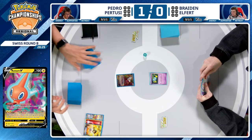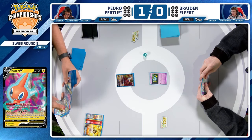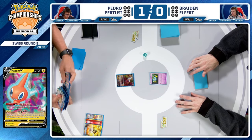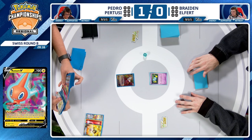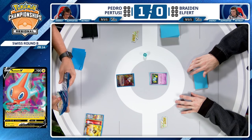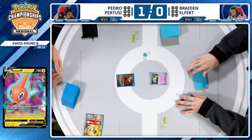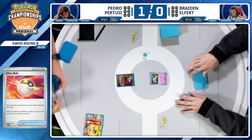In general, Charizard decks are just so powerful going second — they have not only four Buddy-Buddy Poffin but four Arven to search for those Poffins, essentially having access to eight searching cards. However, if you let them go first, they might have an underwhelming start, allowing you to start off with a powerful advantage. Pedro did start Rotom two games in a row — not too bad.